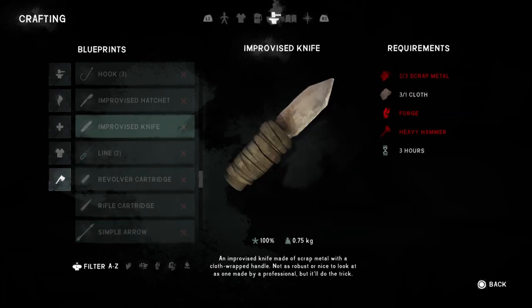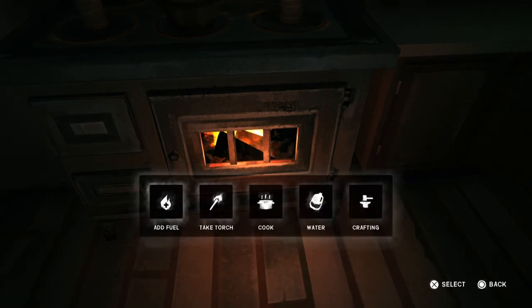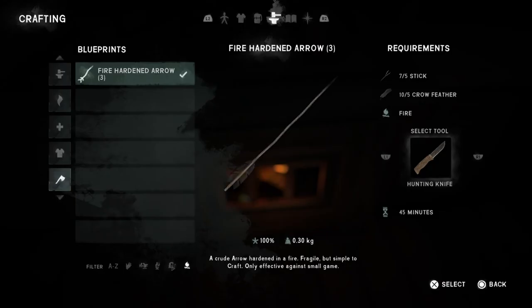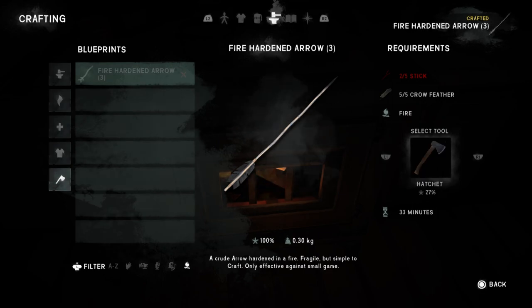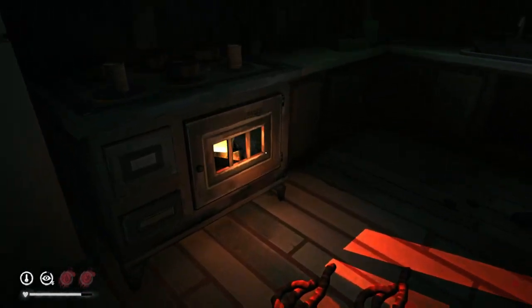Now let's see how you create a fire hardened arrow. The recipe is a lot simpler — all you need is five sticks, five crow feathers, an active fire, and either a hunting knife, a hatchet, or their improvised versions. You take your tool, crow feathers, and sticks to any active fire — an outdoor fire, a fire barrel, a stove, a forge, whatever. You craft them in the new 'crafting' slot, which is the only item built at a fire. After 33 minutes you get three fire hardened arrows. They're clearly much easier to craft, but the real question is: are they any good?